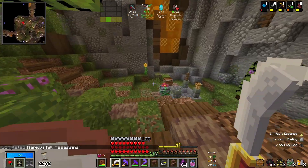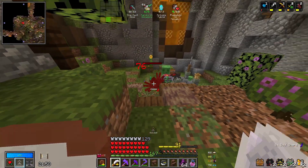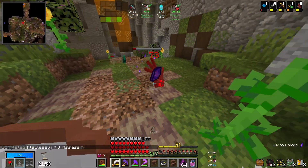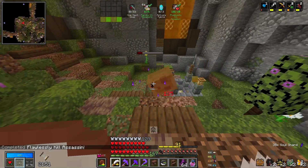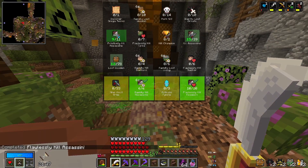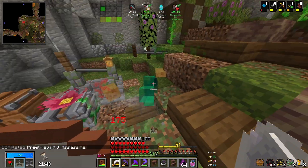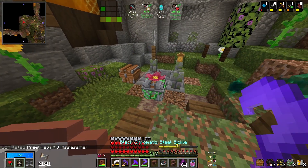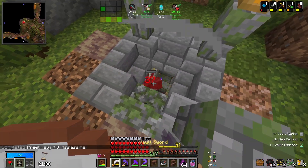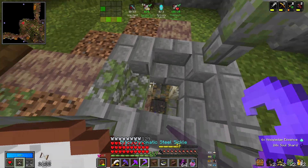That was rapidly kill assassins — I didn't even realise. Nice, okay — I will take that. And flawlessly kill assassins — perfect. So now for assassins, we only just need to kill a bunch of them, so we can definitely try and do that. And primitively — which I also completely didn't realise I was trying to do. I am so good at this game.